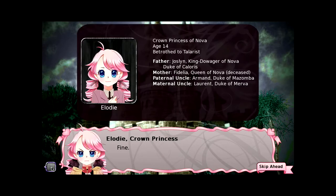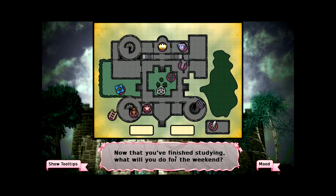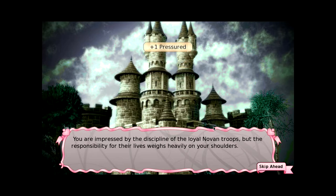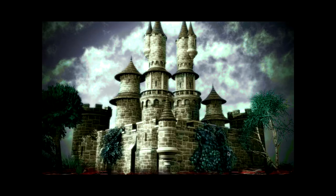I have a question mark for myself. Princess Nova 814, betrothed the terrorist. Father Jocelyn, Mother Fidelia who is dead, Paternal uncle Armand, maternal uncle Lorand — Duke of Merva. Usually when a woman tells you 'fine,' it's not fine. Let's go take a look at the barracks. You are impressed by the discipline of the loyal Novan troops, but the responsibility for their lives weighs heavily on your shoulders. There are approximately four battalions, two companies, and two platoons under your direct command. One platoon is probably the prisoners released from jail.